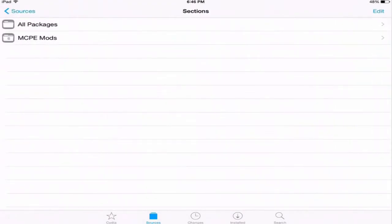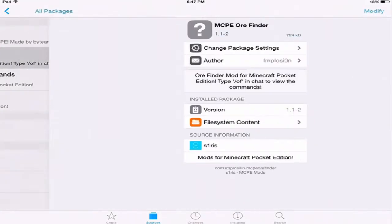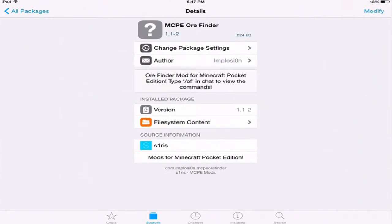Go to All Packages or MCB Mods — it doesn't really matter because the only MCB mods are on this repo. Once you go in there there's a bunch of mods. We're gonna be looking at the Order Finder mod. To install it, it'll say Install — or Modify for me — and you install it, and it's pretty crazy.